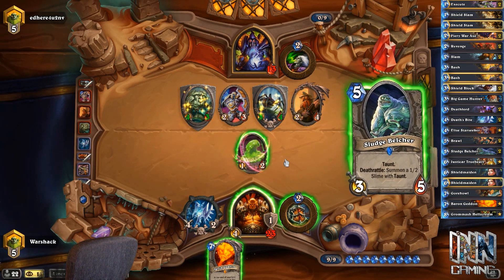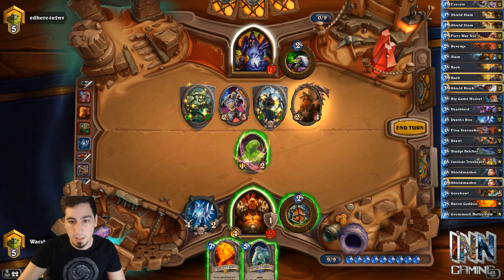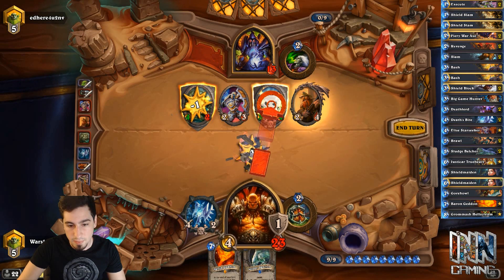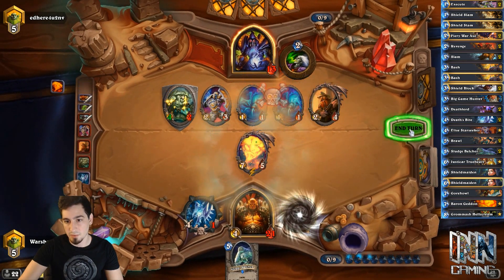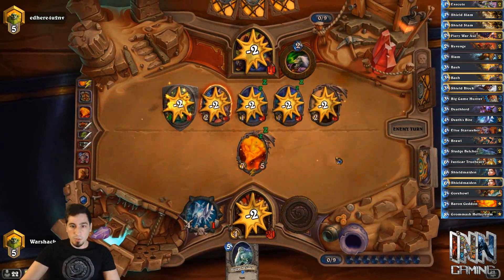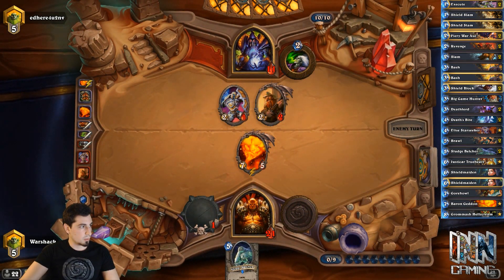Alright, my turn. Woo buddy. So we can attack this, swing our Death Bite into the spiders — it creates two more little spiders — then we can play Baron, passive. It kills every card in the 2-3. We're still at 21 health, he's at 11. Pretty good. Sorry about that guys, I normally never have to do that but we've been drinking a lot of water today and it hit me hard.